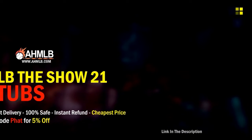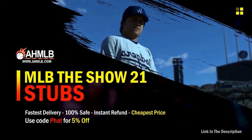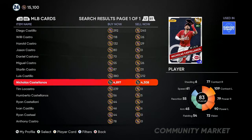If you're looking for great gaming services, head on over to AHMLB and make sure you use code 'fatfat' for five percent off your order. So the first card we're going to be going after is Nicholas Castellanos.